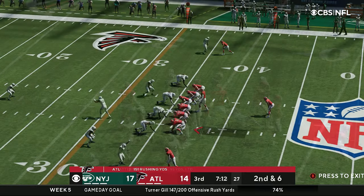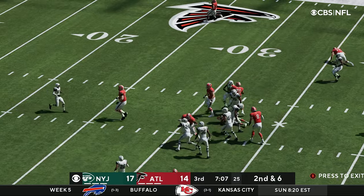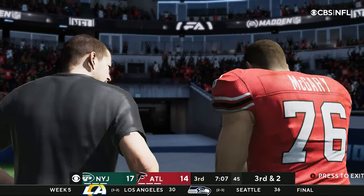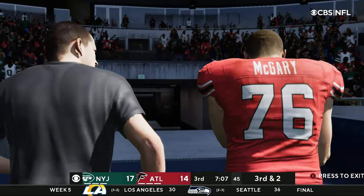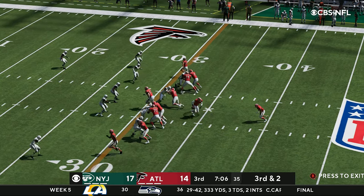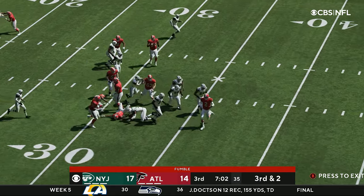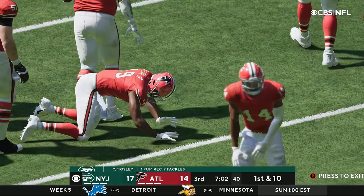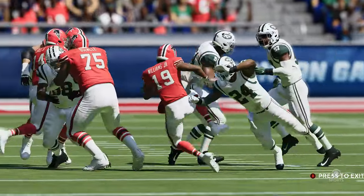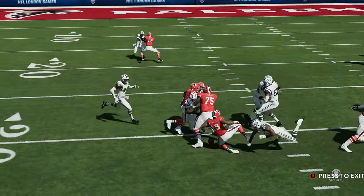Patterson takes it down to the 36-yard line for a four-yard gain. Williams gets popped — down goes Caleb McGarry, and he is being escorted to the locker room. Then Williams loses the football — the fumble is forced by Reuben Foster and picked up by C.J. Mosley, and now the Jets are in business.